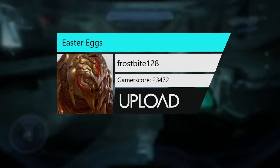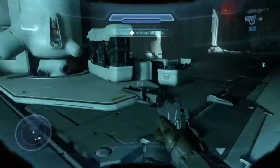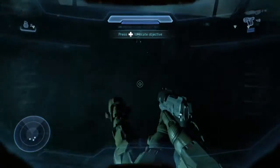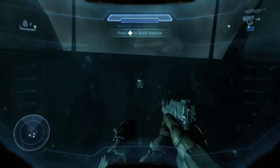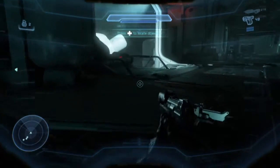Hey guys, this is Frostbite128 here, and today I'm going to be showing you guys the Halo 5 Guardians Easter Eggs that I know of right now. The first one's on Mission 2 Blue Team, and it is the Banshee Swarm Easter Egg.